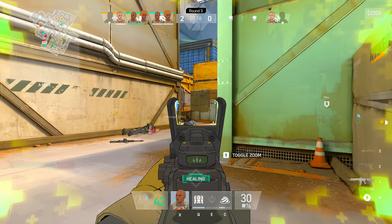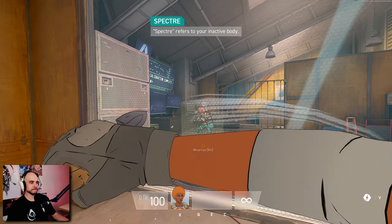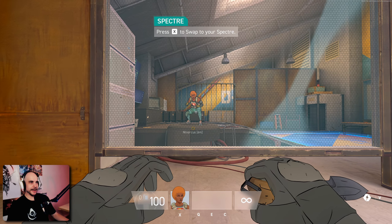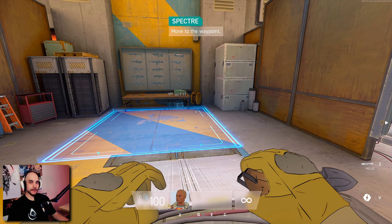Okay, here we are in Spectre Divide. I think we're gonna play the tutorial first, just to get the hang of the game. Then just play one match, see how it is. Okay, let's play through the tutorial, see how the game plays. So we gotta hit X and we swap instantly — it's pretty cool, I really like this mechanic.